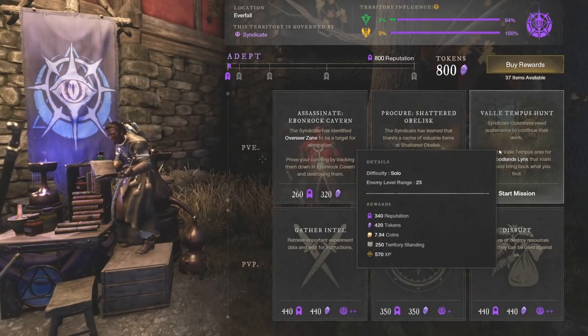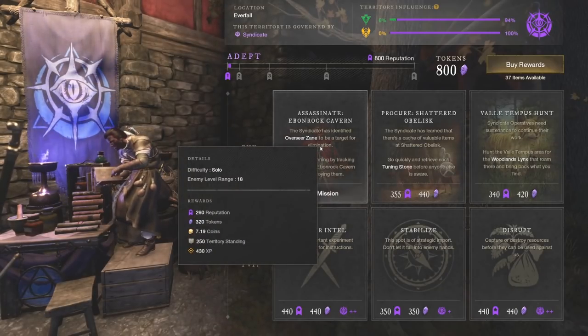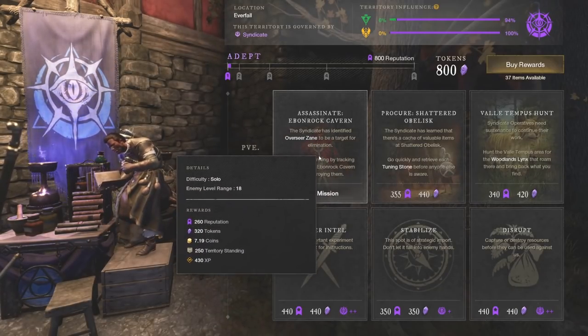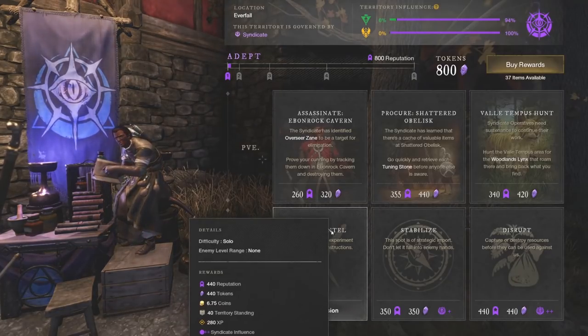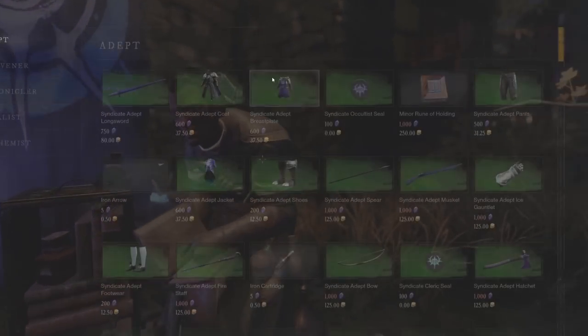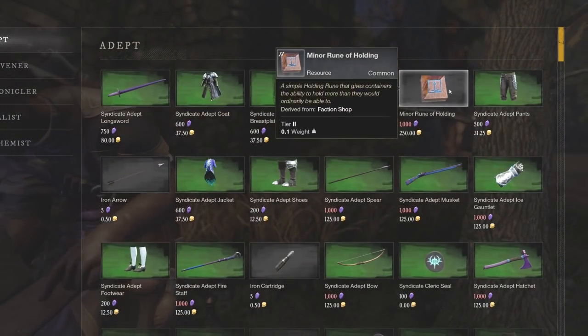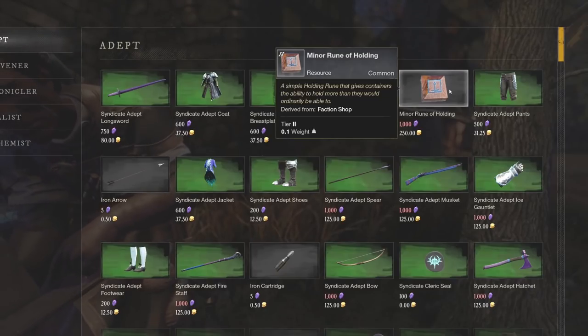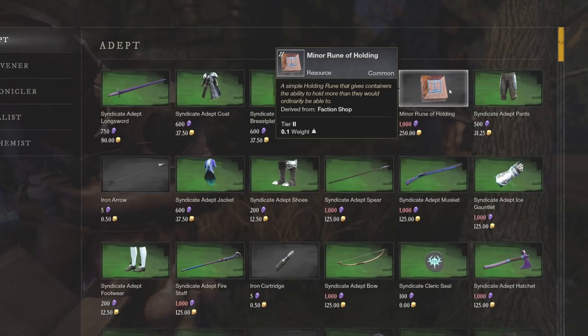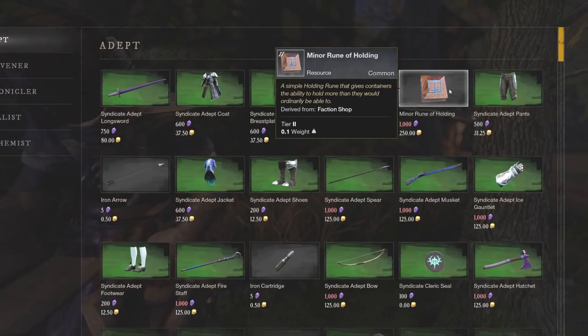On average we gain about 400 tokens — some give 400-something tokens, this one gives 320, so we'll say about 400 tokens average. And if you do the PvP missions as well, about 400 as well. So let's jump into Buy Rewards and see what's available. A lot of you have probably used the Minor Rune of Holding before — or maybe you've never heard of it. The Minor Rune of Holding is used to create bags in New World.